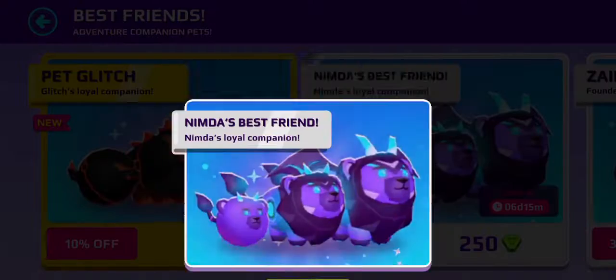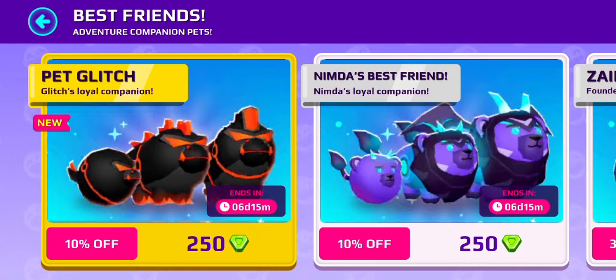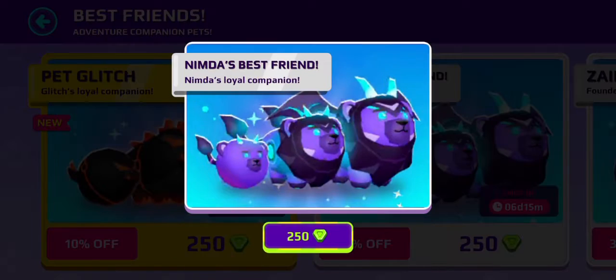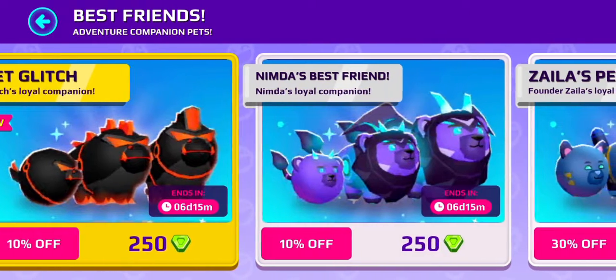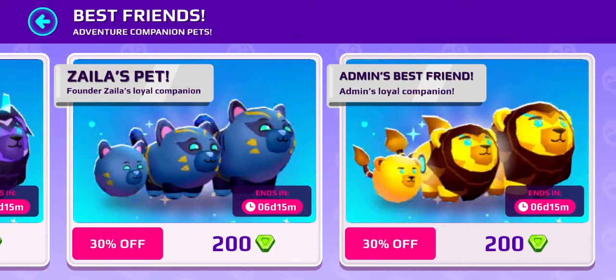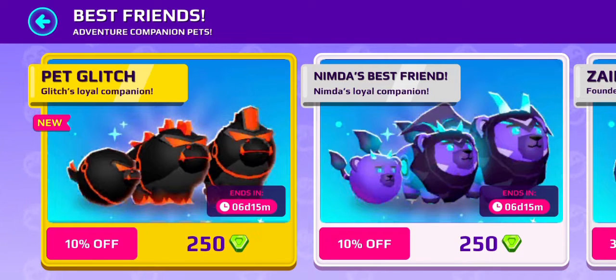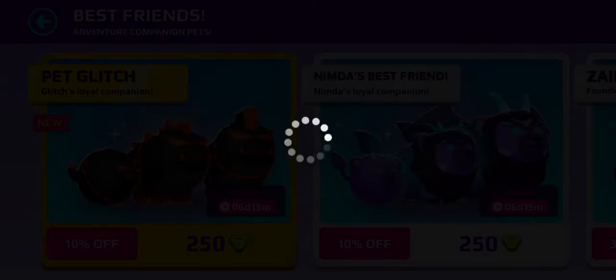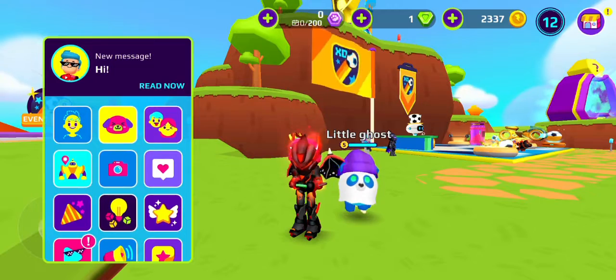We're gonna buy the glitch pet — no, not you, I do not want to buy you. The pet glitch. I mean, the Nimbur's best friend is really cool — look at those wings — but I do not own that, and the admin's best friend is kind of the same. So we're gonna buy the glitch pet as it's the newest. And yes, we bought the glitch pet!